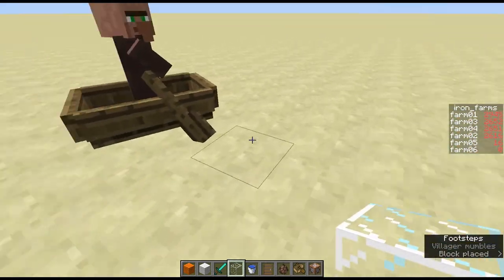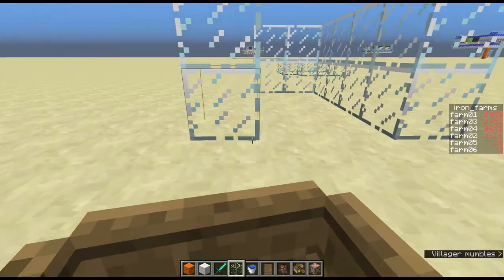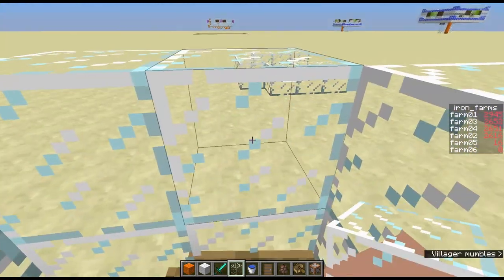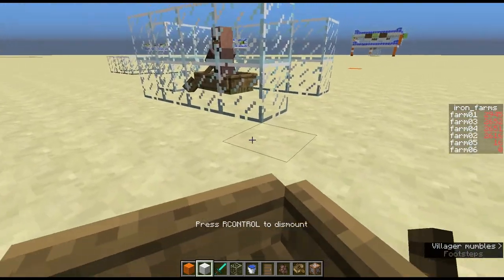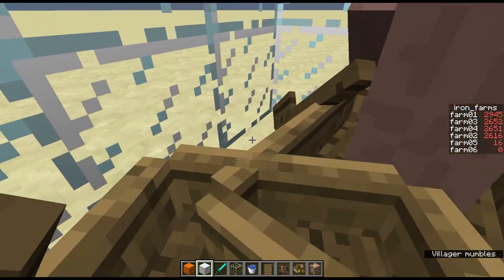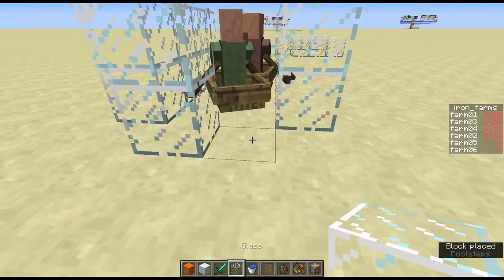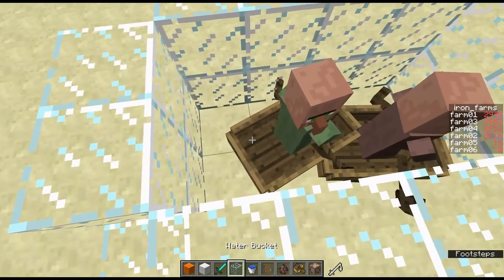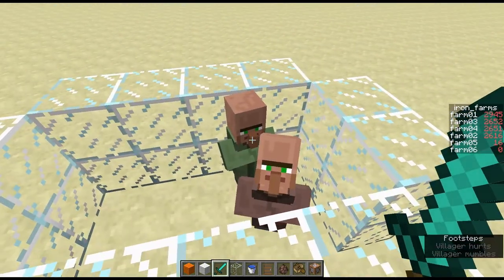First thing I'll do is make a little pen, drive them in, and hope I didn't make the pen too small so when I break the boats they won't jump out. Right, so there are the villagers - let's get them out of the boats without killing them. So, two villagers.